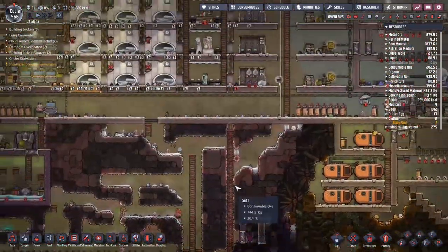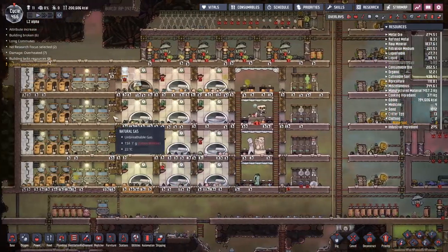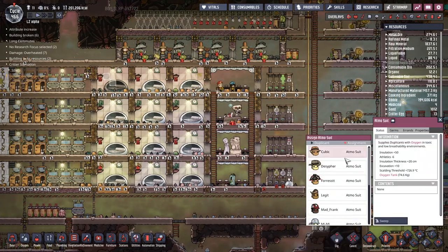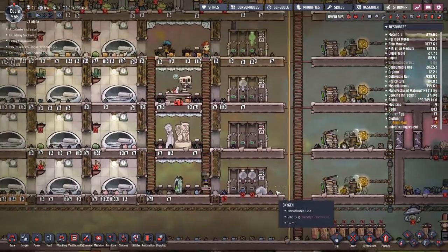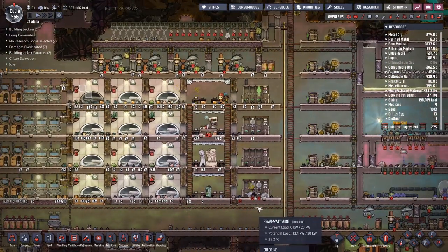The big problem is of course the fact that everybody cannot get out right now. Oh, looks like everybody has made it out. Let's have a look — let's go with Jelly. If you want to come and grab this atmospheric suit down here, you can go and start supplying materials to everyone else around.